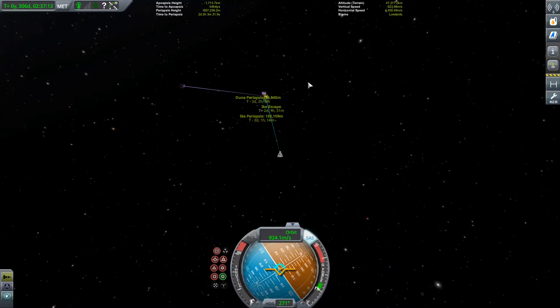We want to use Duna's atmosphere to help capture us into orbit. I haven't done this in a little while and I'm not sure of the safe altitude. I'm going to make a guess and go for 25,000 meters — that should be low enough to help us get captured but not so low that we blow up on entry. I'll see you back here when we're inside Duna's atmosphere and we'll get captured.